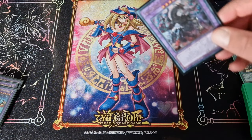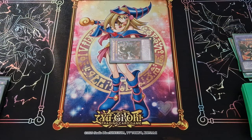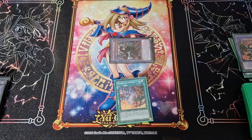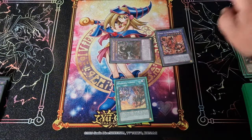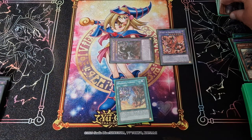With your Grand Guignol you're going to send Masquerade to the grave — your opponent, if experienced, should be aware of that, but just watch out for the Called by the Grave. Then, Branded Fusion — hopefully they've already used their hand trap. You're going to send Bystial Lubellion and Fallen of Albaz from deck to the graveyard to special summon Albion the Branded Dragon. Keep that Fallen of Albaz in the graveyard.